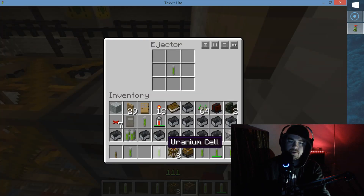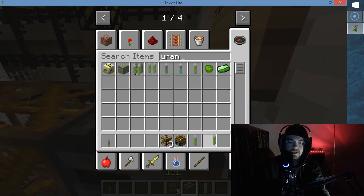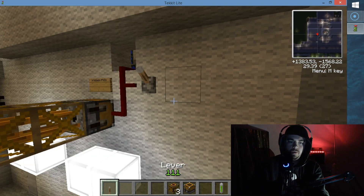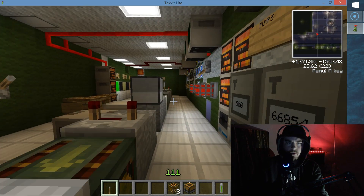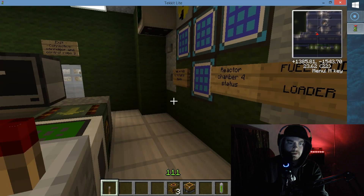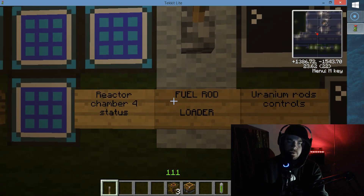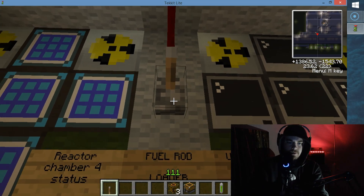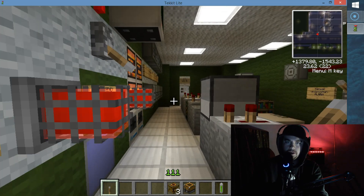Step number two: put uranium cells inside of the ejector like this. Unfortunately, you can't stack uranium cells on top of each other, so you're going to have to use up your item box like this. And as you can see, we've filled it up completely. Now let's make our way back to the control room - we are in control room number four. We're going to stand up here at this wall, and you can see this lever over here that says 'fuel rod loader.' We just filled up the ejector completely with uranium rods, so we're going to pull this lever one time, then we turn it off, and then we go back to central hall four to take a look at the ejector.